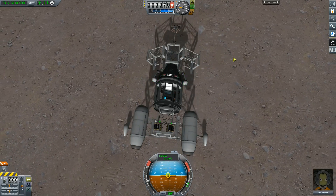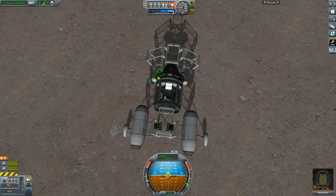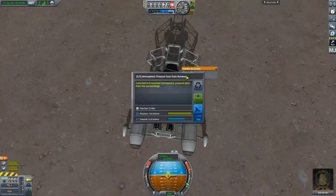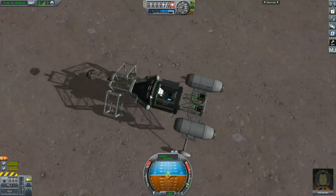Originally I put the front landing gear on all four wheels, but I found out that the front wheels don't have brakes — only the rear wheels have brakes. So I had to come back and put the rear wheel on the back so I could actually brake.